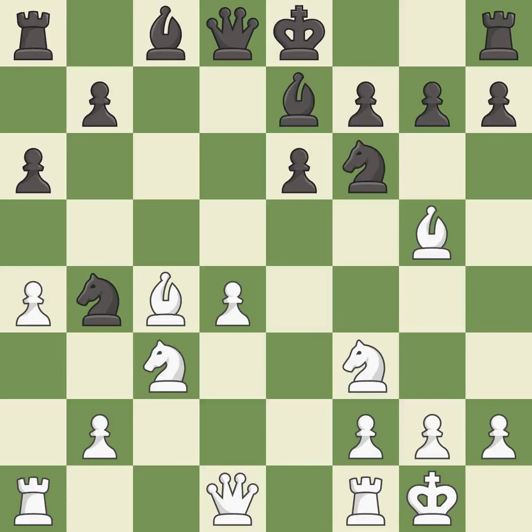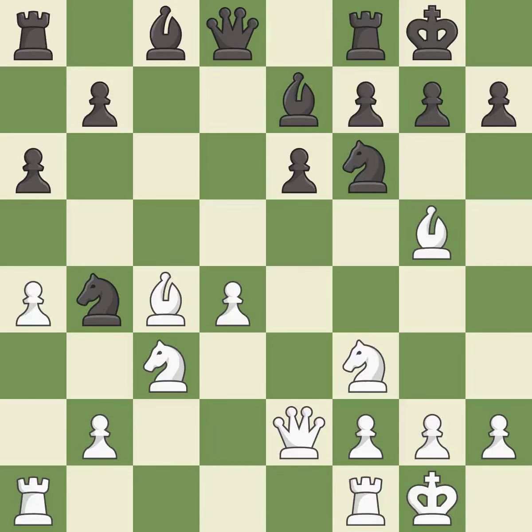This activates a bishop by developing it off of its starting square. This is the only move that works — it is a great move. This connects the Rooks, which helps them coordinate together in the future; it is excellent. Castling gets the King to a safer square, out of the center of the board, while also developing a Rook.